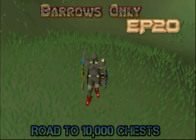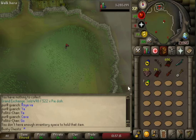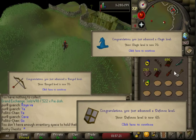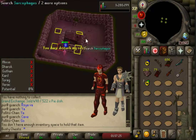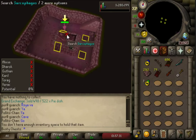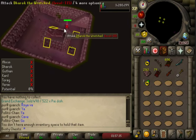In the previous episode we got a few level ups — 70 range, 70 magic, 65 defense, all in one episode. We blasted out some massive upgrades, which unlocks a lot of useful stuff at Barrows. But what we're unlocking today is way, way better and more important than all that stuff put together.